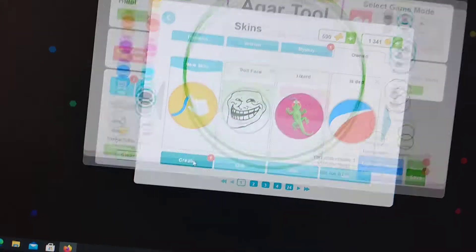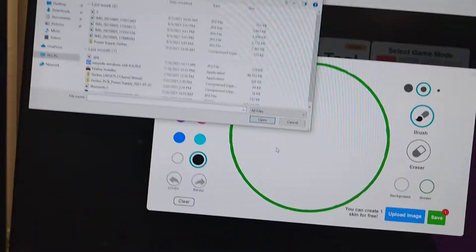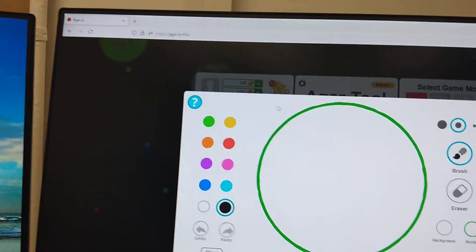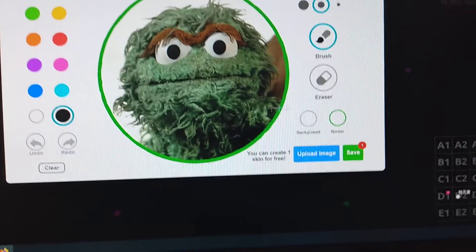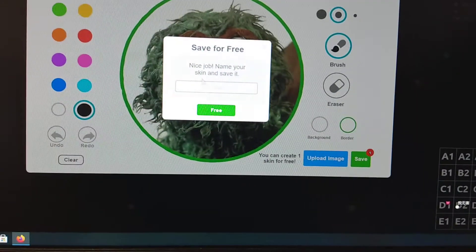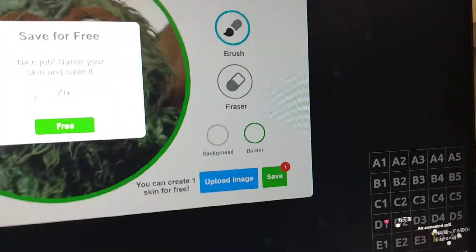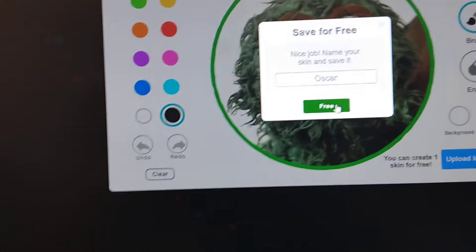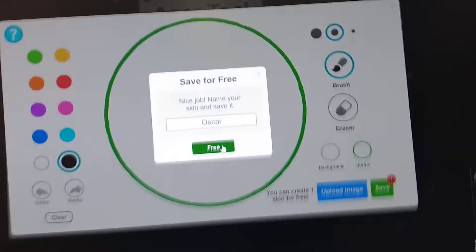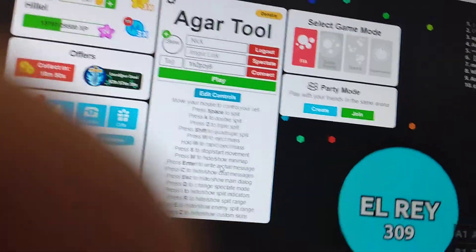I'm gonna create a custom skin. I'm gonna load in my image. Then I'm gonna try to save it. Just give me a second. And as you see right when I save it, look what happens — it does not save at all.